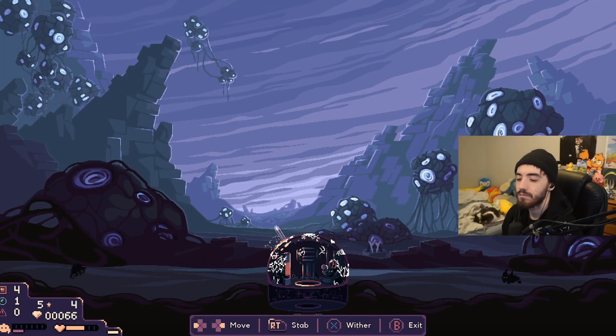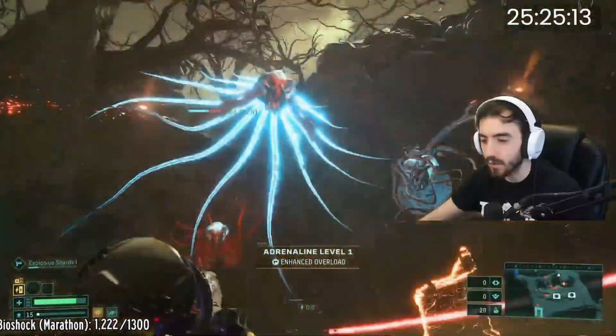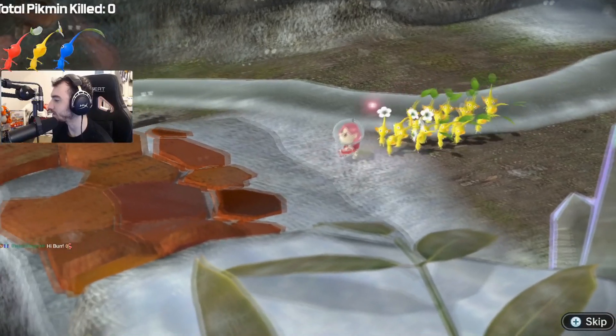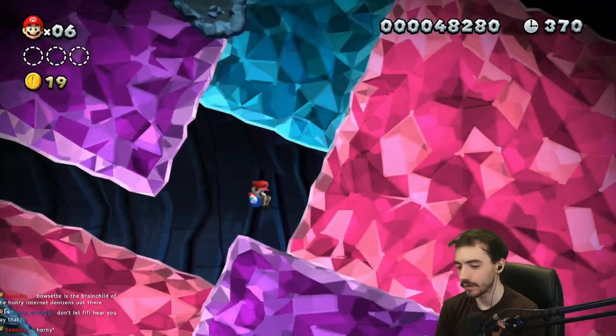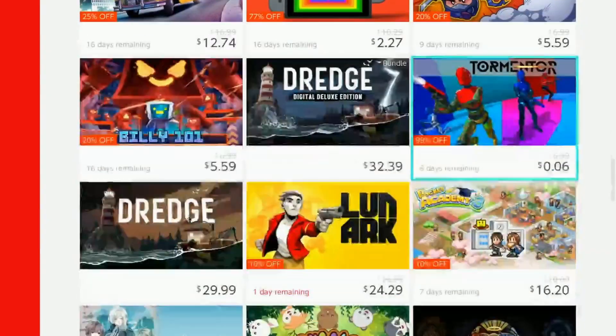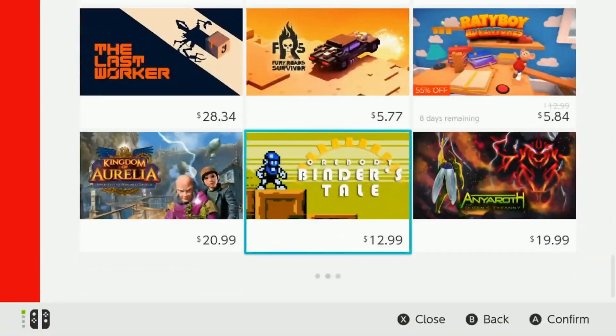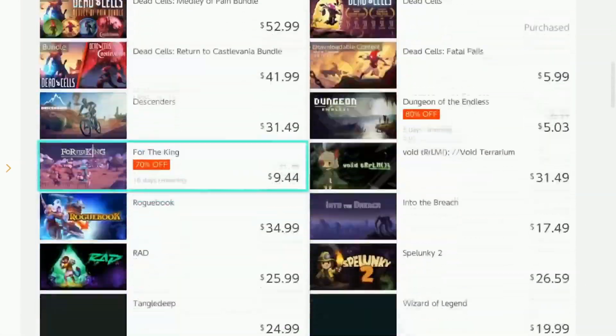But then there's roguelite games. The most expensive roguelite I've seen is Returnal on PlayStation 5, priced at $70, but you can get it for $60 on Steam. But what if you don't have a PlayStation, or even a PC? What if your main way of playing is something portable like the Nintendo Switch? Nintendo is known for their first-party exclusives like Mario, Zelda, and Pokemon, but in reality the eShop is filled with amazing indie games — granted, also a lot of crap. But the Switch is filled with amazing roguelite games at varying prices.